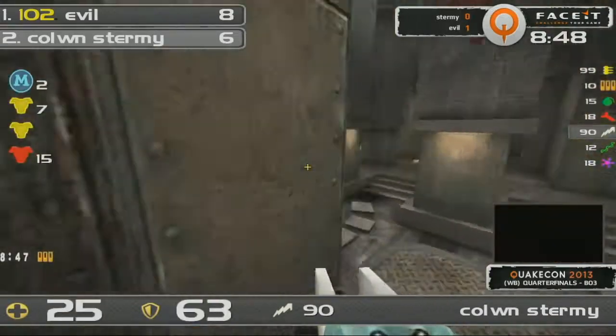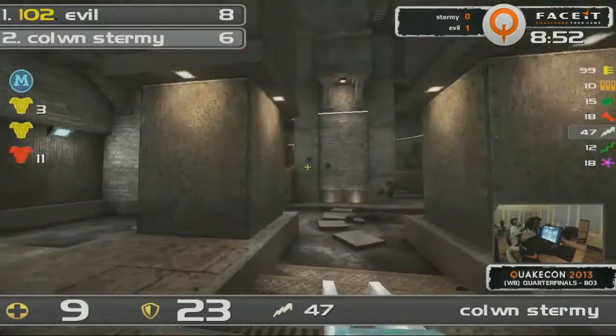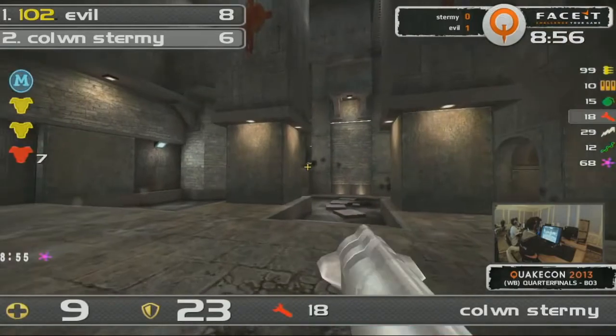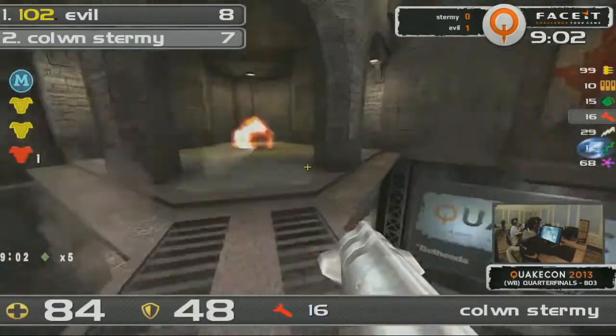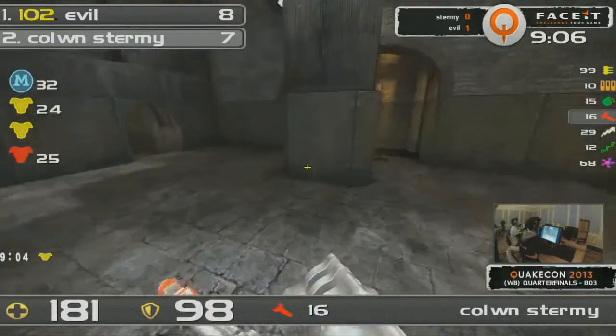Those frags from Evil — how does he do it? Sturmey is so low. Nine points of health. Evil is right around that corner, still being such a pain. Sturmey's suddenly feeling very different about this engagement. And he has to make his way — he telefrags Evil! Out of nowhere. I don't think Sturmey even expected that. But he will pick up the Mega and Yellow. Red's up on the spot — most likely going to Evil, and it does indeed.